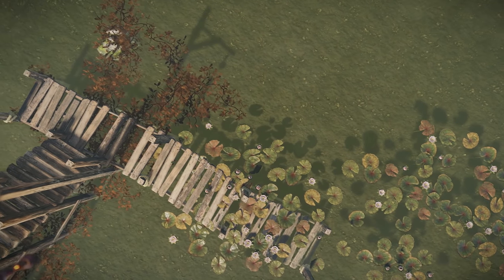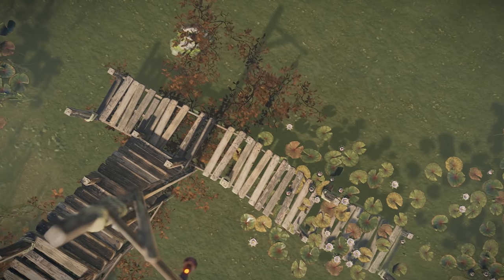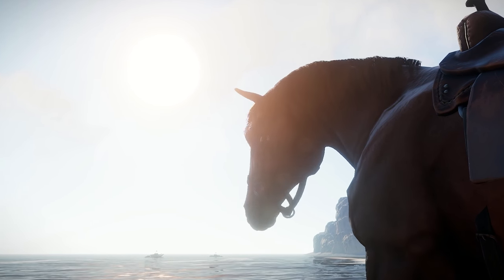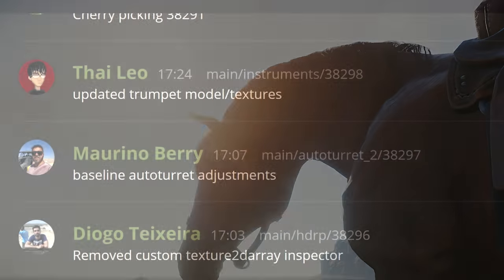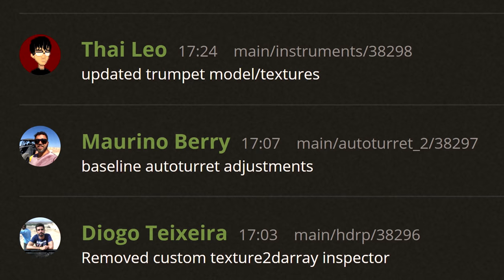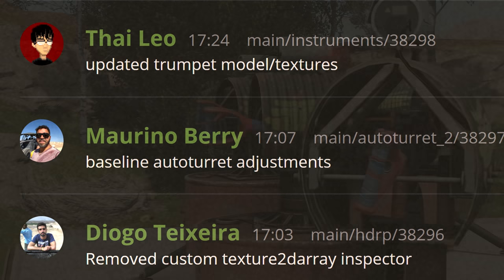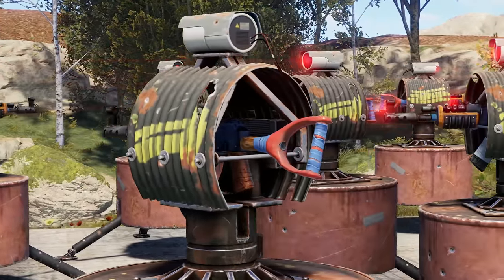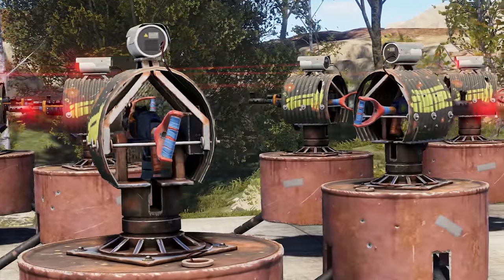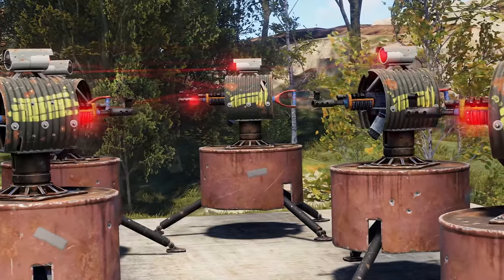There were a couple of fixes, including one to stop horses and traps from clipping through bus stops, and ragdolls having their head bones replaced with neck bones. Plus it looks like Helk is finally making changes to turrets, which I'm assuming will fulfil his threat to make them require electricity. This is something that missed the boat last month, but it looks like it may well be in the next patch instead, on September 5th, and could be accompanied by other changes.